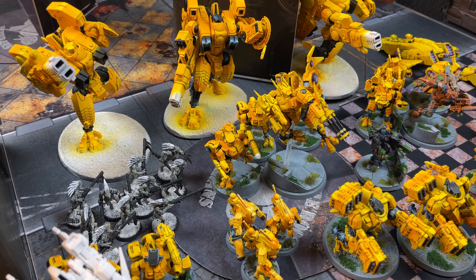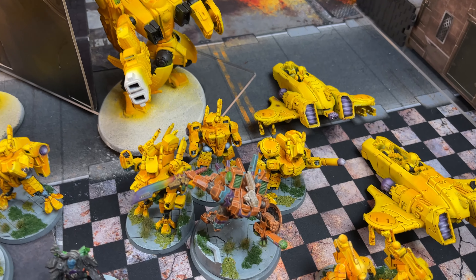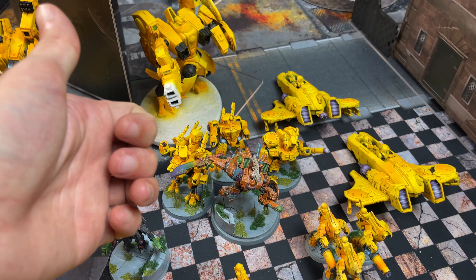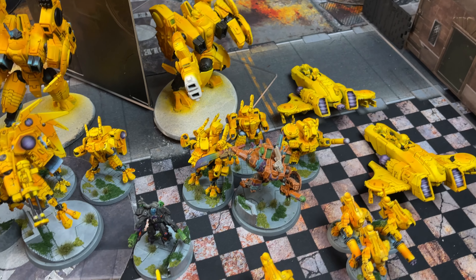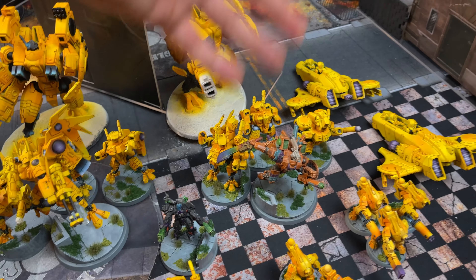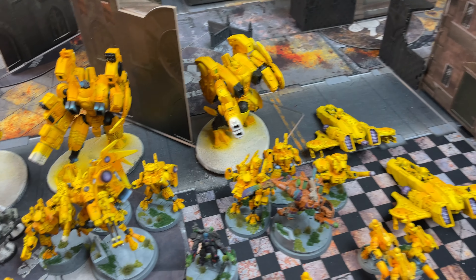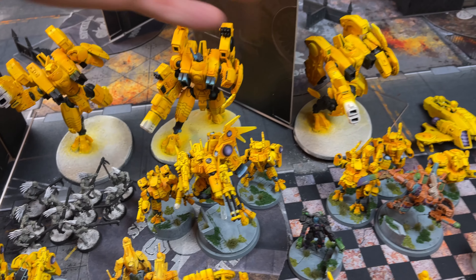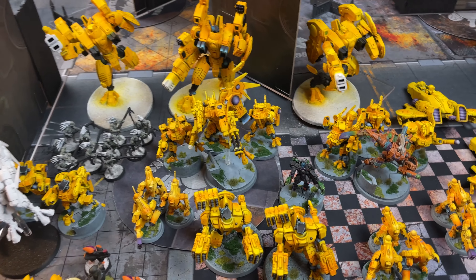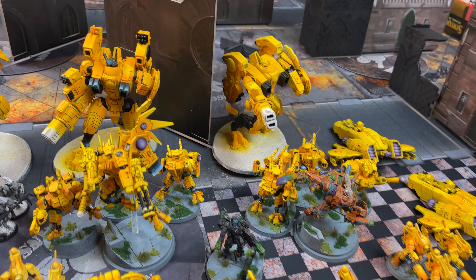The other Sunforge unit is the same — four models with two melted guns each — but the difference is Farsight is attached. He gives the unit plus one to wound, so the melted guns are plus one to wound and re-rolling wounds and re-rolling damage. It's a very nice unit. They all have shield drones and gun drones, so there's a bunch of extra shots to pick off infantry if needed.